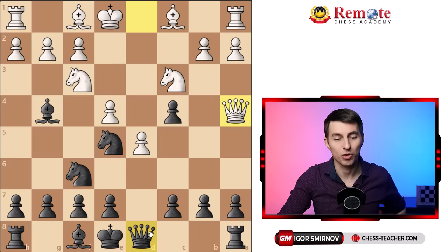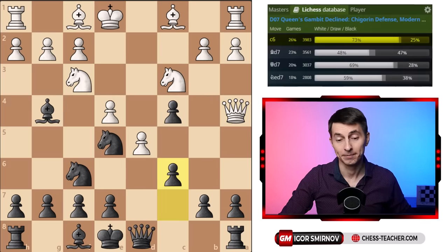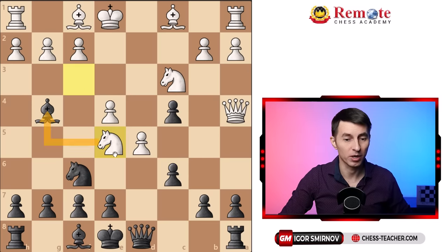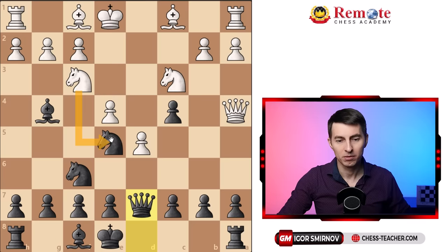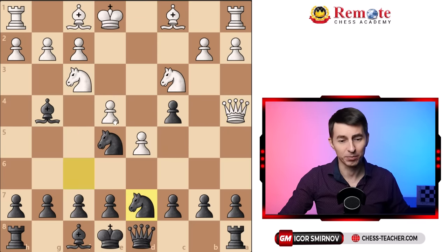Most players play c6, which just drops the knight on e5 — statistically. It's a blunder: white grabs the knight, puts pressure all around, and white is completely winning. Some players play queen d7, which is actually the same thing — similarly blunders knight takes e5, because the knight is pinned. So black has a huge variety of ways to lose this position.